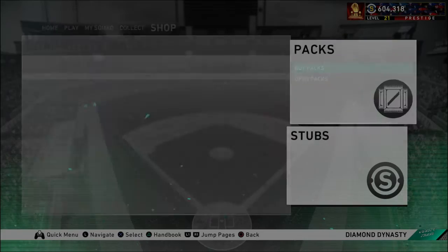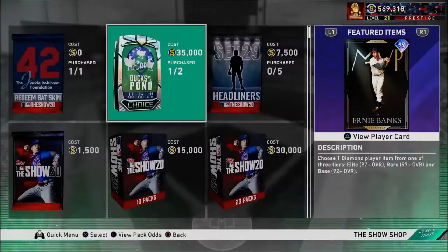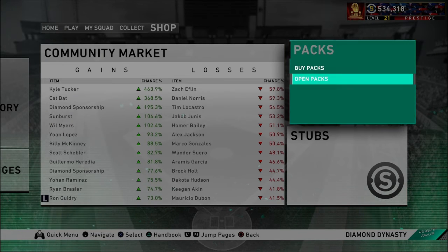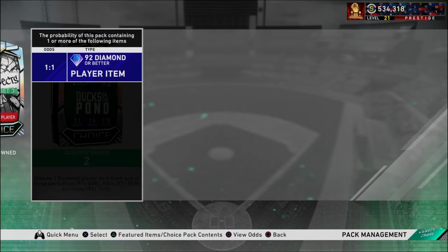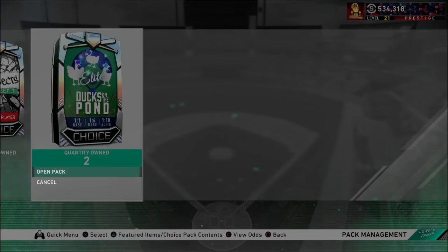We're going to open the packs — these are the only packs we're going to open here. We're going to buy both of them. I'm really hoping that I get the rare round — otherwise I'm burning my stubs that I've worked up. I'm nervous. You have a 1 in 10 chance of getting these, so I'm really hoping I get at least the rare round. That would make me feel better if I could get Granke back or Kutch as well. Let's jump into it.